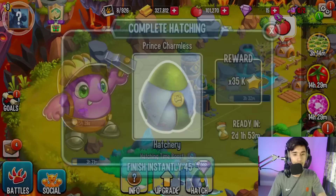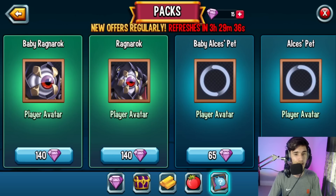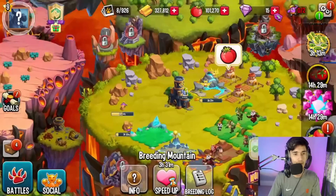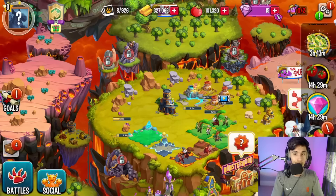My main goal was to complete node 5 on adventure map and get Prince Traumas, and when you obtain him you also get a legendary habitat to place on your island. Now I want to save my gems to purchase a Worker Hut, since that helps you out quite a lot. Later on you'll also be able to purchase a second Breeding Mountain so you have two running at the same time — which is really good.